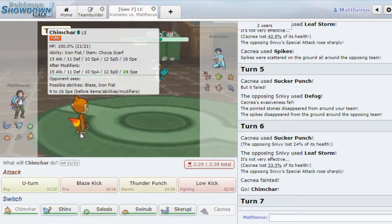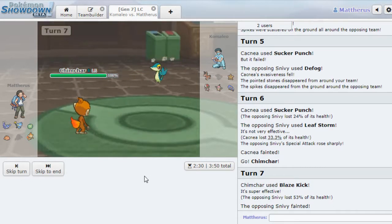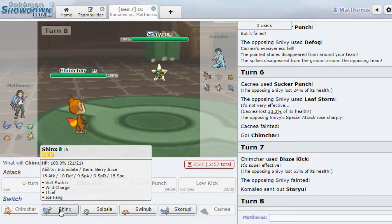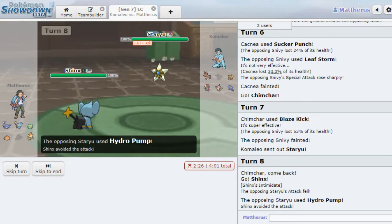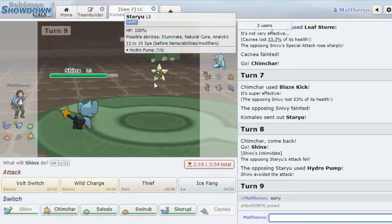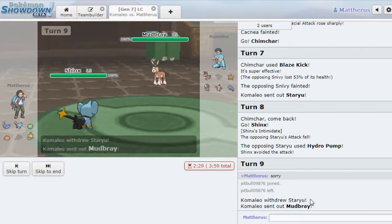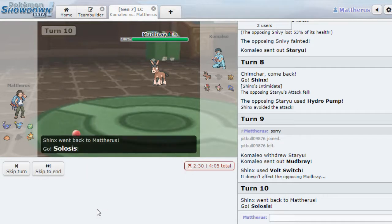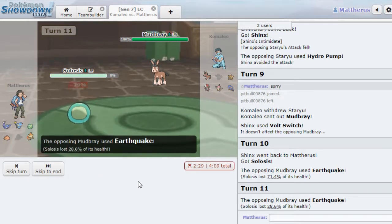I'm not going to risk it — I'll put in Chimchar instead. Get that Blaze Kick! Now he knows I'm Scarf. Vullaby can come out, Staryu can definitely come out. Hard switch into Shinx — that's why we have Berry Juice. He misses the Hydro Pump. I miss Leech Seed, he missed the Hydro Pump, that's fair. He's still outsped, so it's not a big deal. I'm going to slow hold switch. Mudbray comes back out. I'm going to go hard Solosis. It collects an Earthquake. Oh well. Sorry Solosis, I tried.